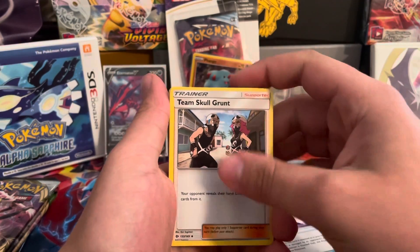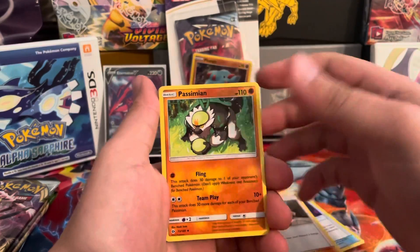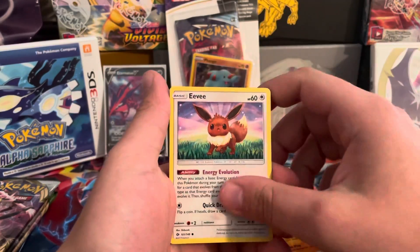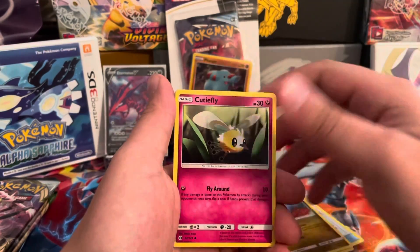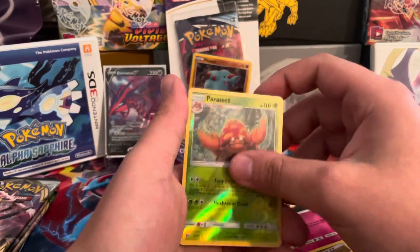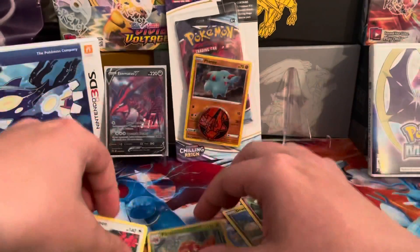I already started the pack — I think I'm way too ahead. But we've got Team Skull run Capacitum, Eevee, Psyduck, Spearow, Dratini, Cutiefly, Parasect, Reverse, and a Toucanon. Very nice.